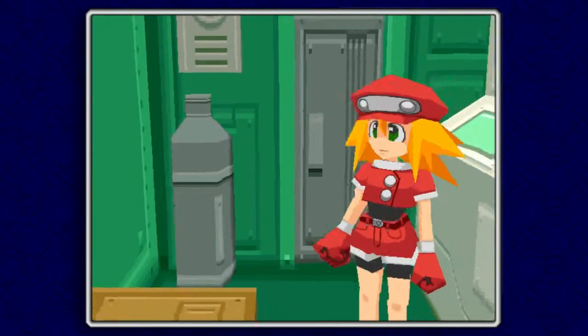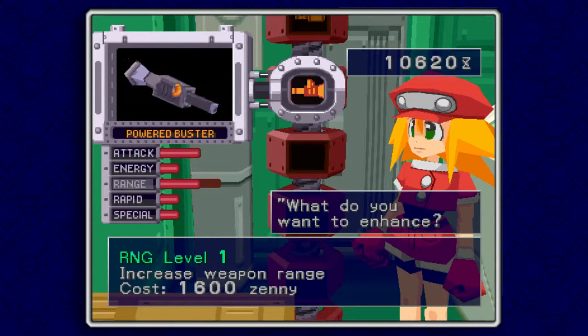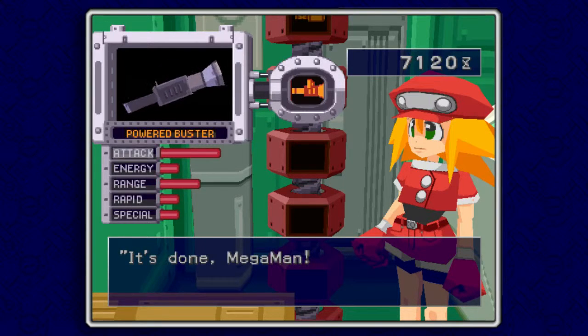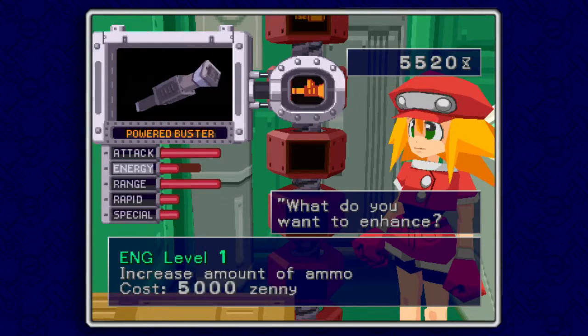I need to change the special weapon to the Powered Buster. I think I'm going to enhance it a little bit - I think I got enough money for that. Power definitely, and we'll do one vat of range. Special doesn't do anything, of course.